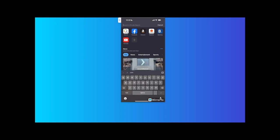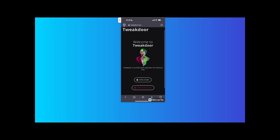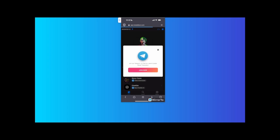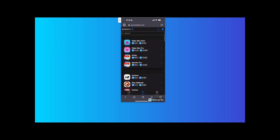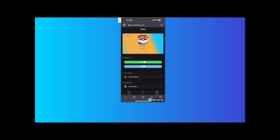First things first, use a browser and type in 'TweakDoor' — it should look like a little joker face. Hit 'Open Store' at the bottom. It'll bring you to the store, and you want to hit search. It'll bring up all these different apps. You want to click 'iPogo' — you'll see where it says 'Spoofer Pro' and 'iPogo' — click iPogo, then click the green 'Get' button and hit install.